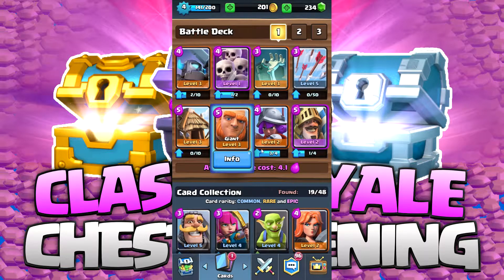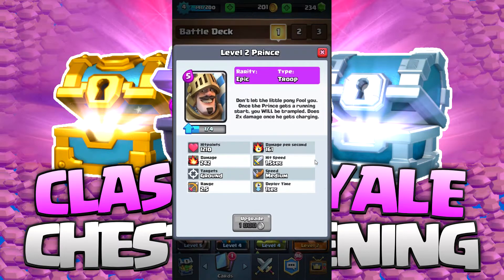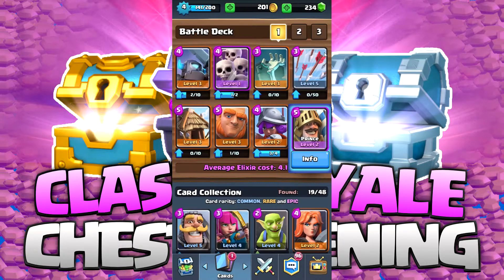You're going to want some high hit point troops, like this giant. I would say any troop over a thousand hit points. So in this deck, I have a giant and a prince. There are a couple other troops that could go here — at our low level, not like golems and stuff way later in the game. I think there's like a giant skeleton that can go there.